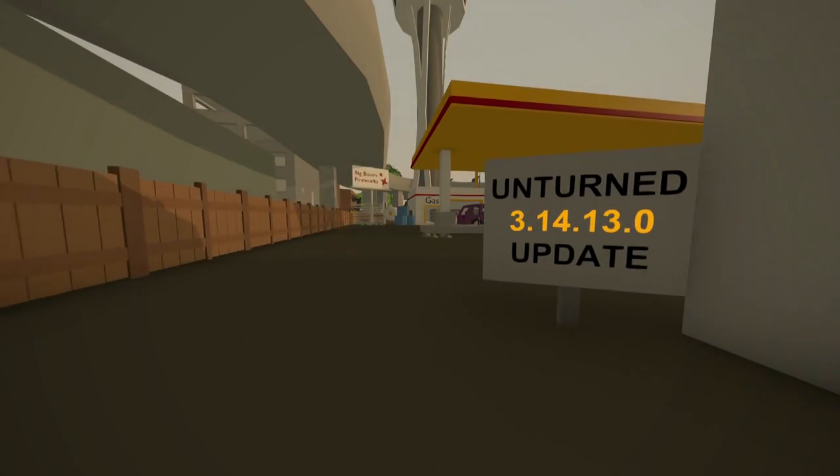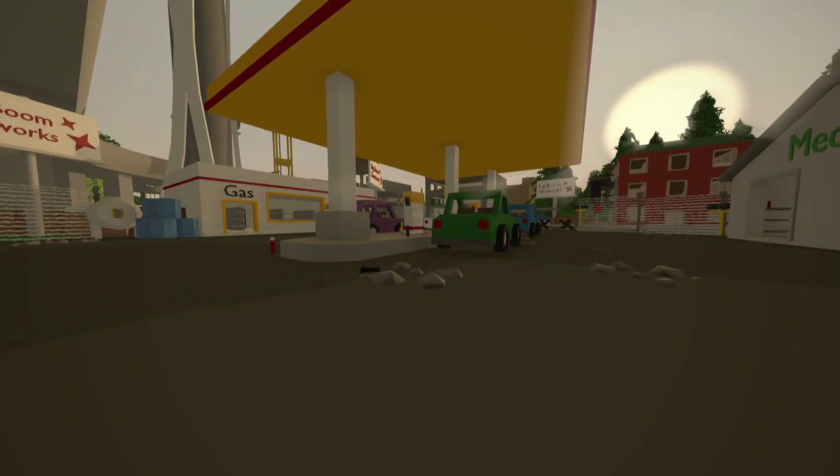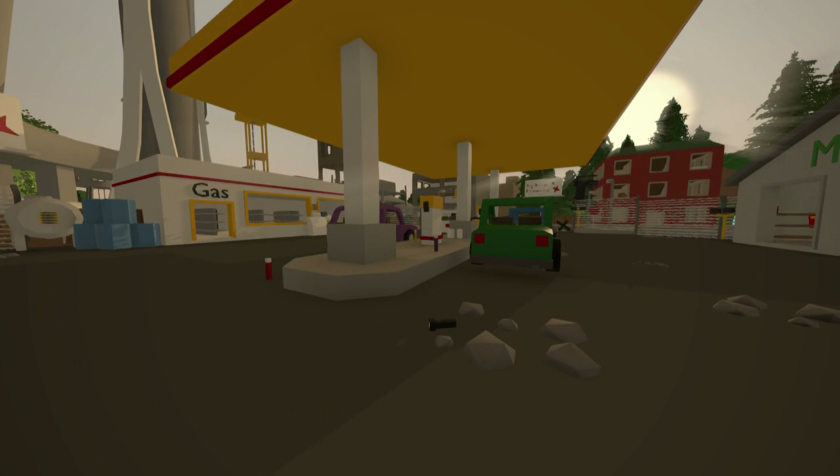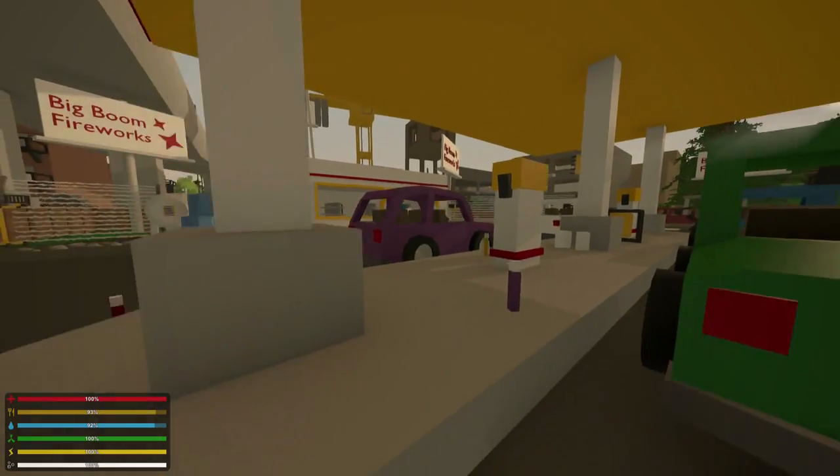Hey guys, MeLikeBigBoom here, and welcome to Unturned 3.14.13.0. These update numbers are getting pretty crazy, and this week's update was awesome as always. We got a new arena map, new methods to combat admin abuse, an overhaul of the fuel and water systems, and some more stuff that we'll get into later. But to start, let's go over some of the changes to the fuel and water systems.